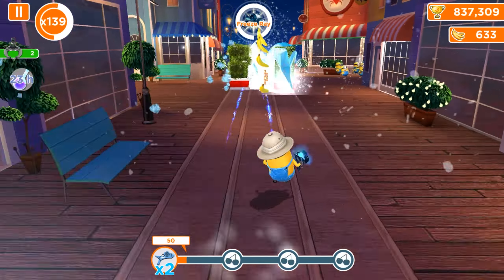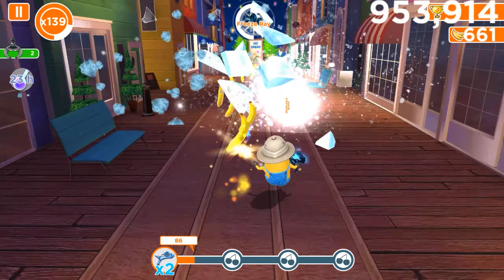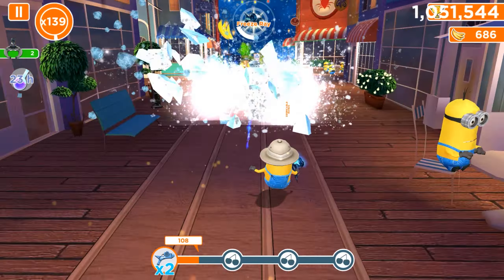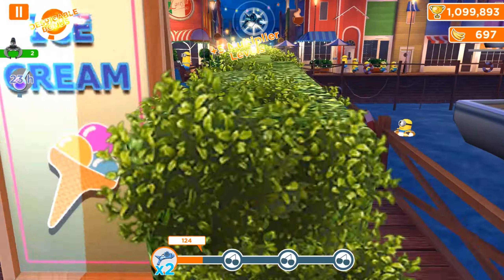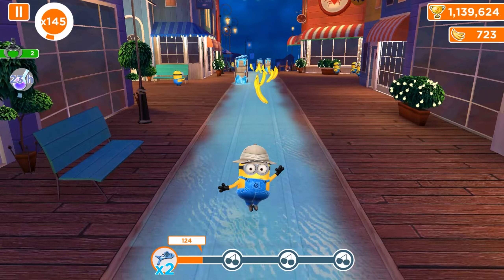We found one more freeze ray. The reason we play with Hunter Minion is easy to explain — with Hunter Minion there's no need to break through objects to get closer to hit or punch them. Once they get the freeze ray, they will just fall apart by themselves, so you don't need to get closer or perform any crush or despicable actions.